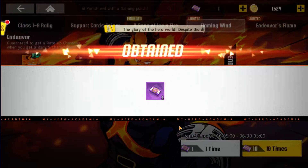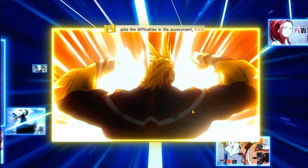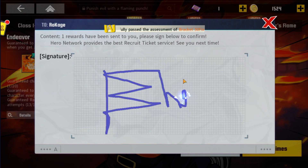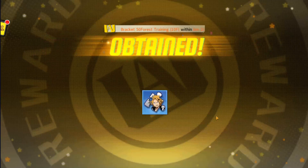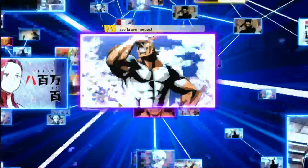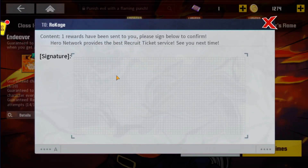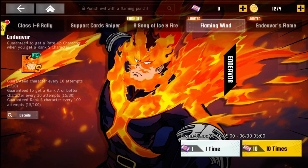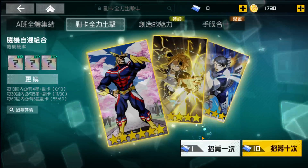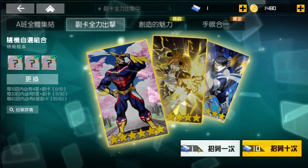Let me do two more single summons and that's all for Global — I'm saving the rest of my hero coins. Come on Endeavor... no Endeavor. That was all for nothing. I need to save the rest of my hero coins for stamina.